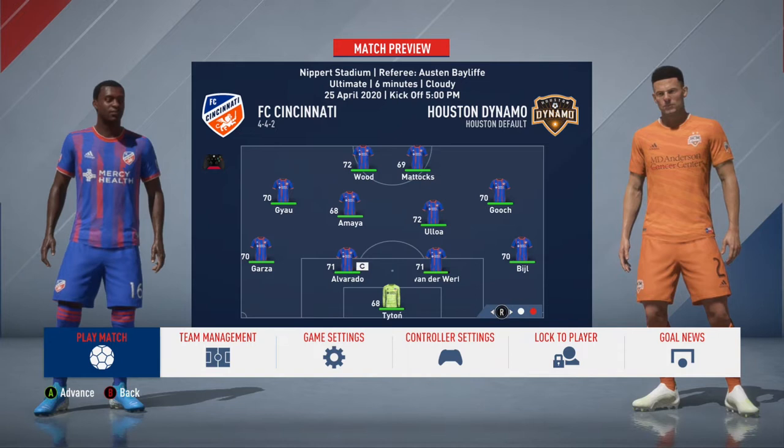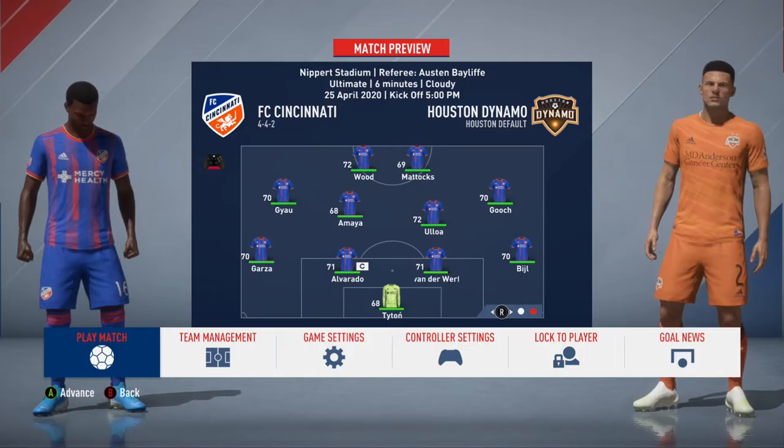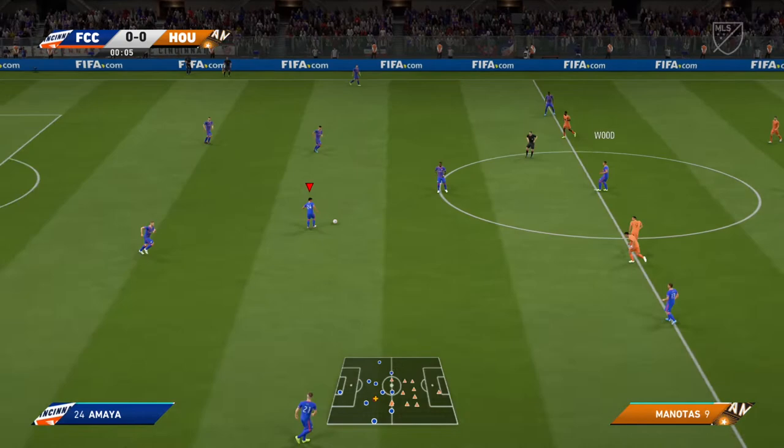We'll get into the game here against the Houston Dynamo. We will roll out that same 4-4-2, Amaya in the midfield playing the CAM, and then Teton comes in at net. He did a really good job last time, so we're going to give him another chance here to prove himself against the Houston Dynamo. And we'll get this one underway.